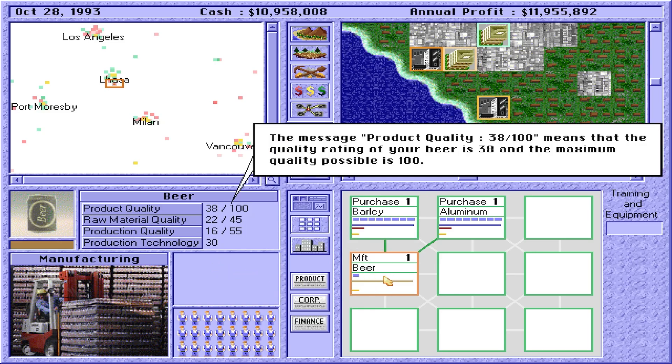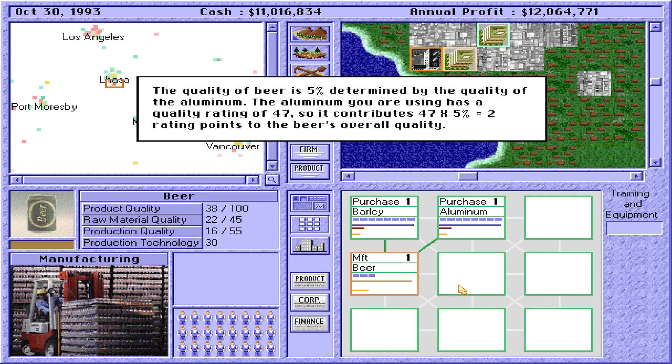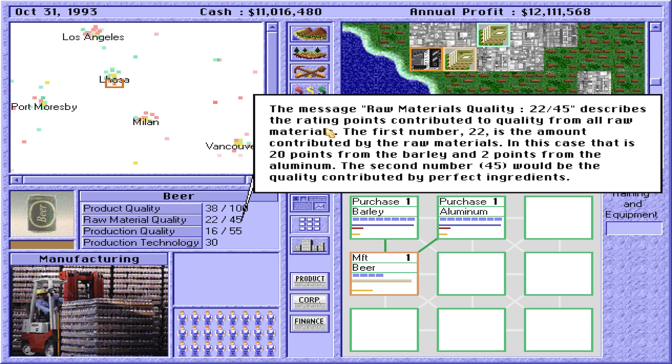Notice the little blue boxes inside the manufacturing and purchasing units change as aluminum and barley are turned into beer. The message 'product quality 38 out of 100' means that the quality rating of your beer is 38 and the maximum quality possible is 100. The manufacturer's guide states that the quality of beer is 40% determined by the quality of barley. In this case, the barley has a quality rating of 50 — it therefore contributes 50 × 40% = 20 rating points to the beer's overall quality. The quality of beer is 5% determined by the quality of the aluminum. The aluminum you are using has a quality rating of 47, so it contributes 47 × 5% = 2 rating points to the beer's overall quality.